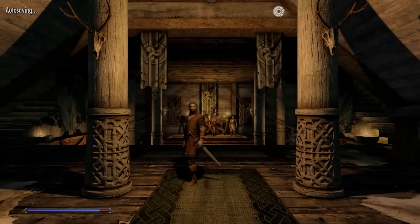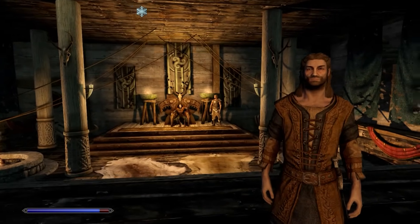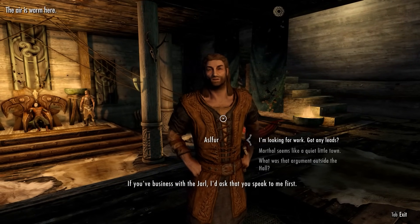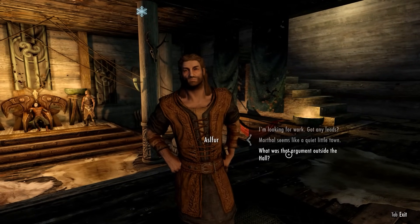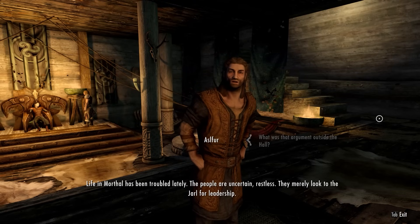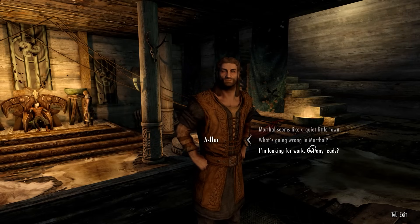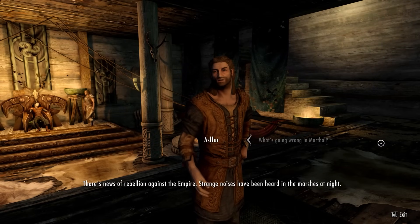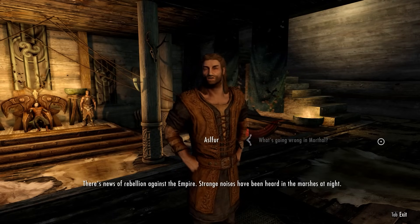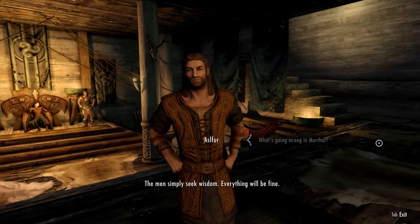Should we go into High Moon Hall and see what's what? The steward greets us and asks us to speak with him before the Jarl. Life in Morthal has been troubled lately — the people are uncertain and restless. There are reports of rebellion against the Empire, strange noises heard in the marshes at night, and then the tragedy with Hrogar's home.